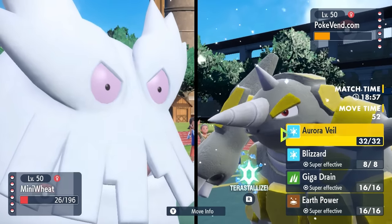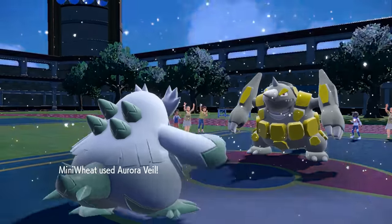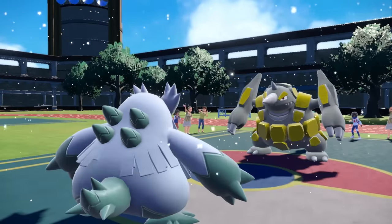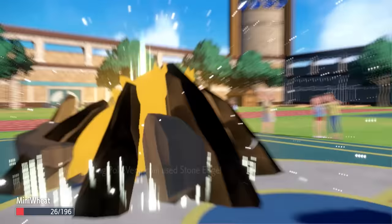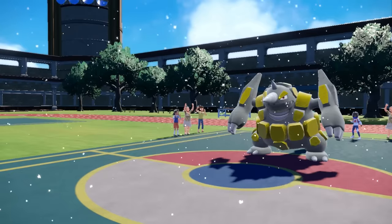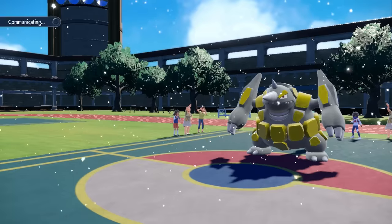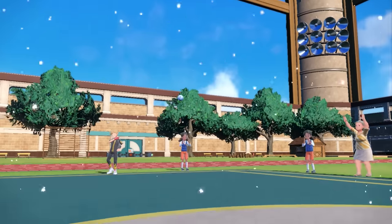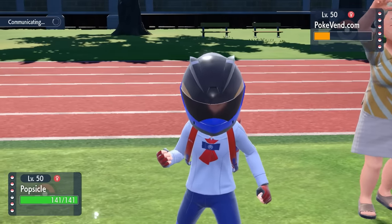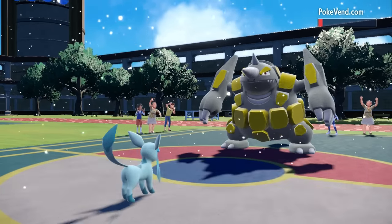Abomasnow is down here taking hits. I know that I'm going to be faster and I threaten this thing with a Giga Drain, so I might as well get up my Aurora Veil. The snow helps out Glaceon's ability and now it's going to be way bulky, especially with that defense boost from Aurora Veil. But he connects on a second Stone Edge — guy needs to buy a lottery ticket hitting two in a row. At this point it's a welcome sacrifice, getting rid of Abomasnow to set up the snow along with the Aurora Veil.